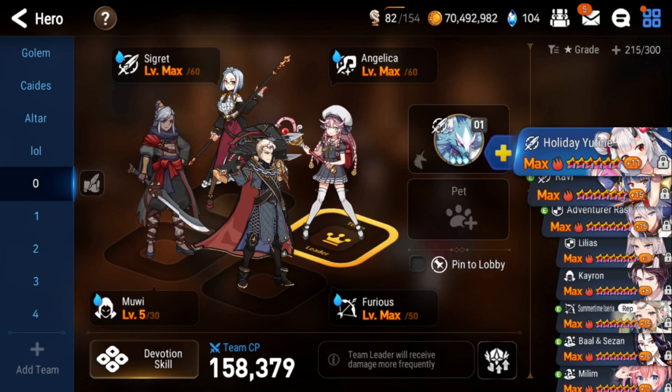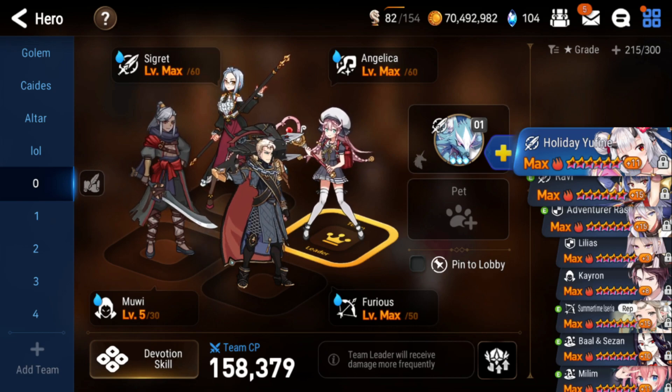Starting off we have Angelica in the front and then we have Cigarette as your main DPS. She's also going to apply a lot of debuffs. She's technically free-to-play because you can pick her up from the selective summon. If you re-rolled for her, you really want to use her because she's super strong — she can DPS and debuff by herself.